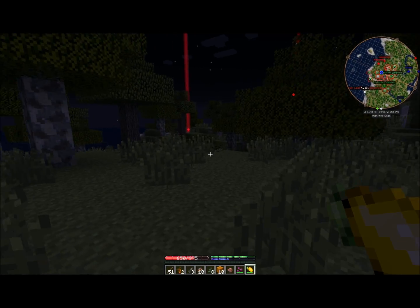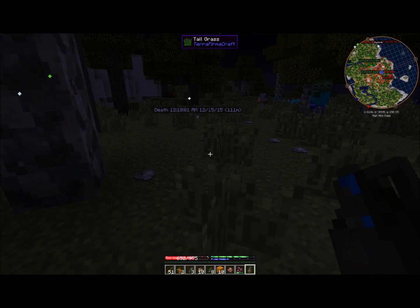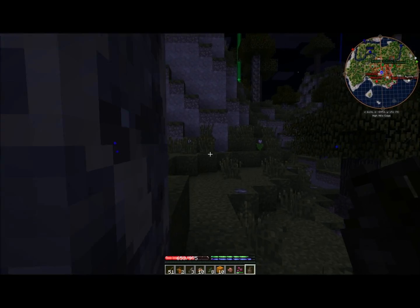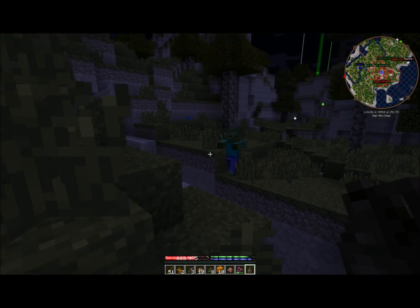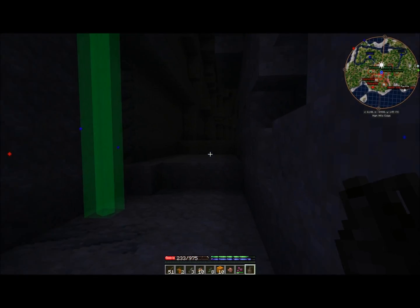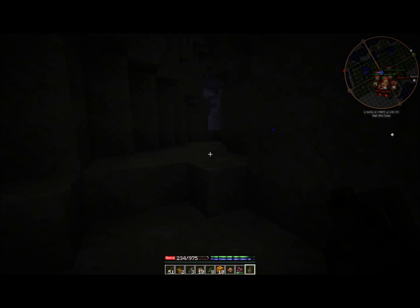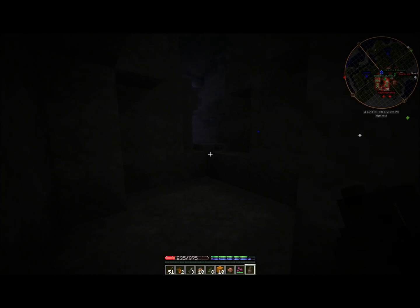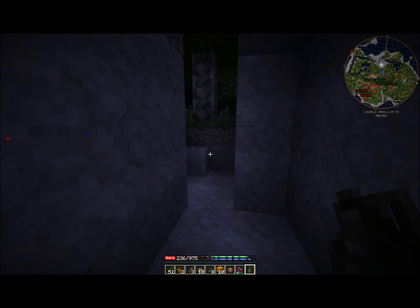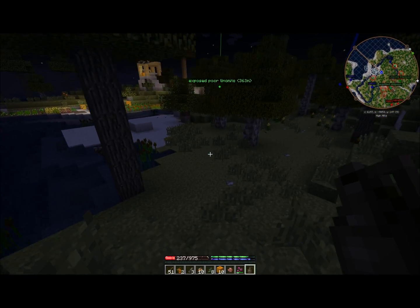I'm going to go ahead and book it through that cave — it should be fun, exciting, and possibly deadly. Where am I going here? Don't die, don't die, don't die. This cave is dangerous. I'm surprised there's no mobs in there, but that is a good shortcut back to my area. That is so cool. I feel like I should be relatively safe now.